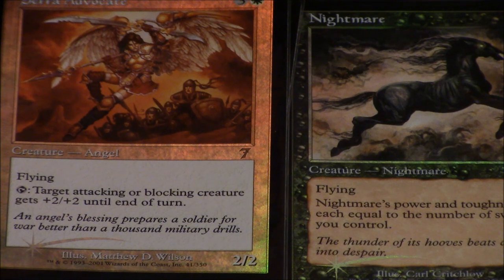Nowadays I open a lot of boxes, so getting a foil fetch land isn't a super big deal. But back then, when one of your friends gets a foil Nightmare, that's a big deal for everybody in that play group — and that's what makes Magic so special. Seventh edition is one of the sets I have the fondest memories about — sleeping over at a friend's house, watching a movie, playing some Magic.